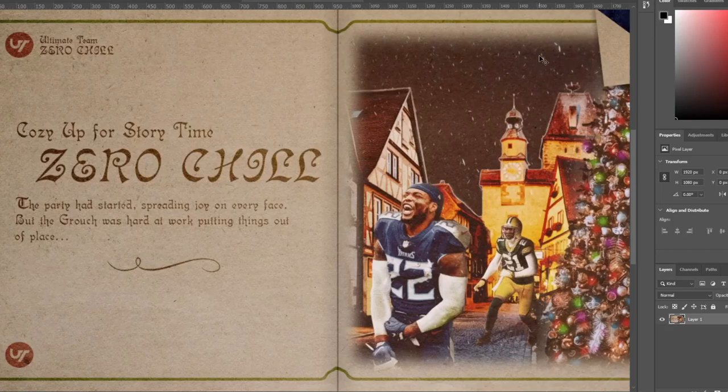Before we get into the video, if you guys need any coins to pick up these new Legends or some of the ZeroTrip stuff, head over to my reserve down below. Use code Poodle for 30% off. The holiday discounts are in full effect — take advantage, pick up some coins. Let's move on over to the first player.